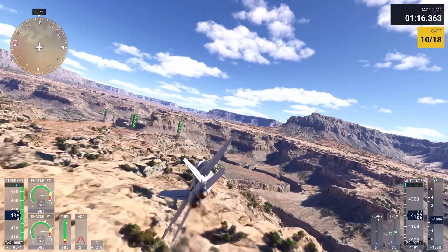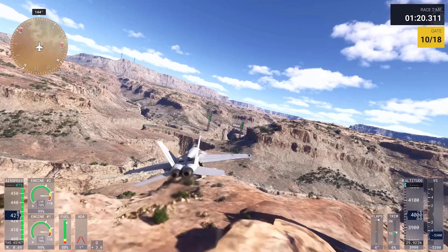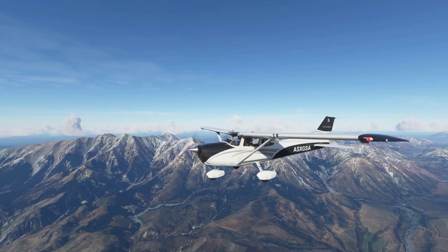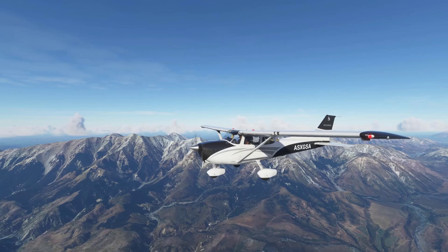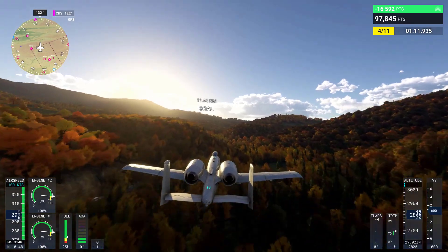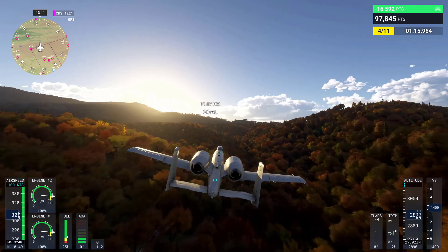Complementing the new satellite imagery, the team has also collected new digital elevation maps. These maps provide precise data on the height and contours of the Earth's surface, allowing for a more accurate representation of terrain. The combination of new imagery and elevation data has resulted in what the team believes to be the most detailed version of Earth in existence.